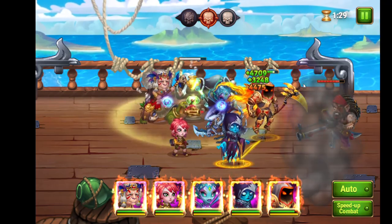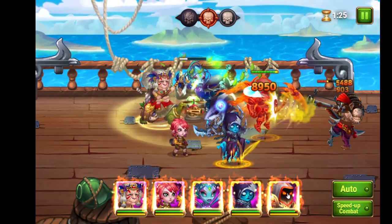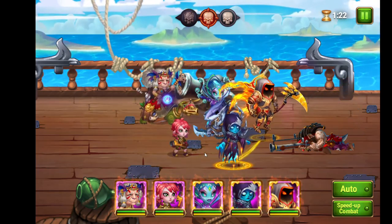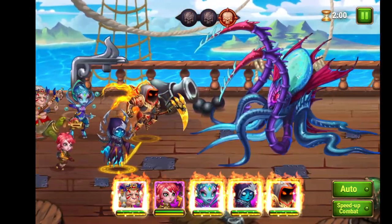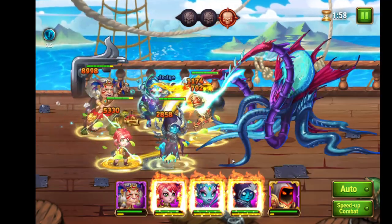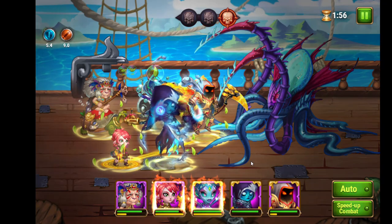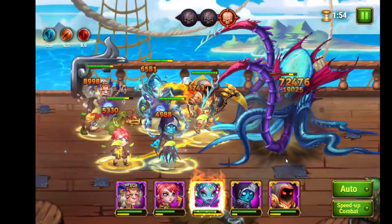Now I have to think how to use Astaroth first at the Kraken and then also Marta, and then wait till Nebula supports. Let's go — Astaroth, Marta. Now Nebula is supporting Kira, so let's go with Kira's special. Now they are supporting Fox. Come on Fox.